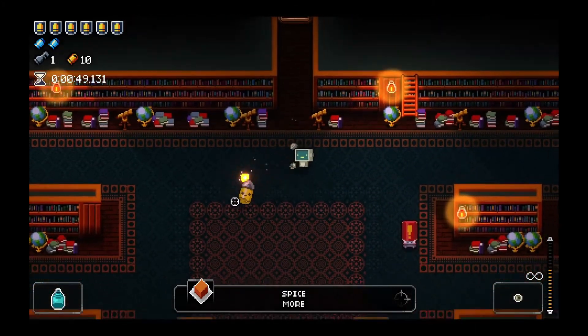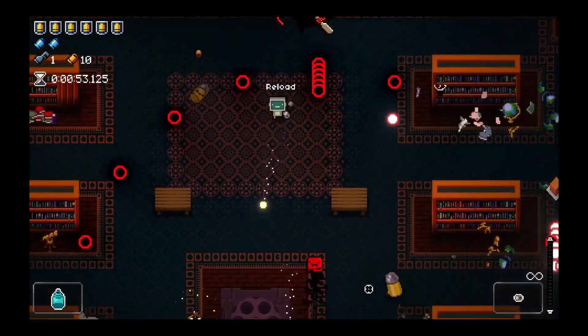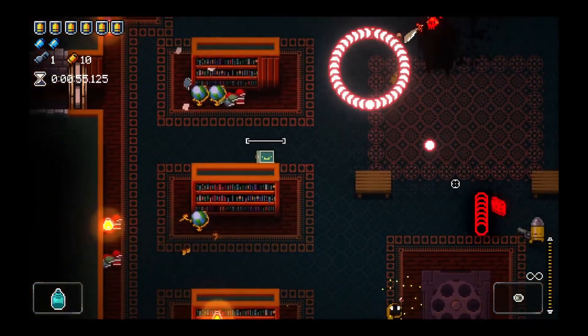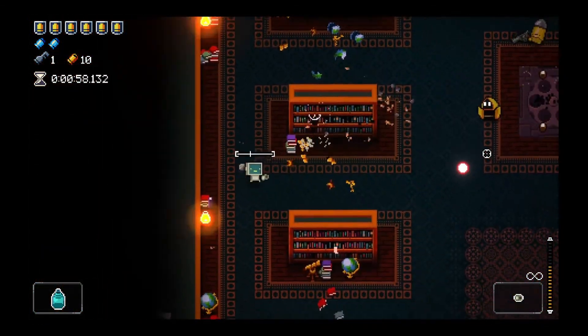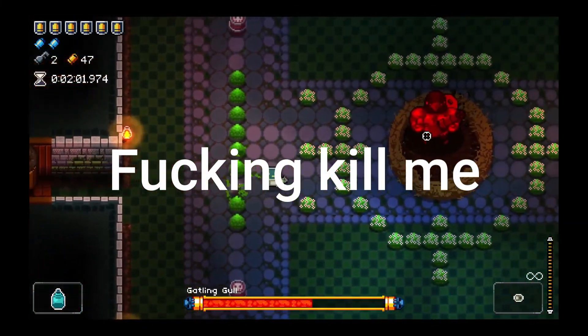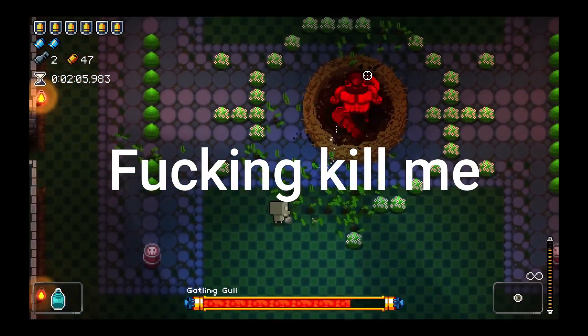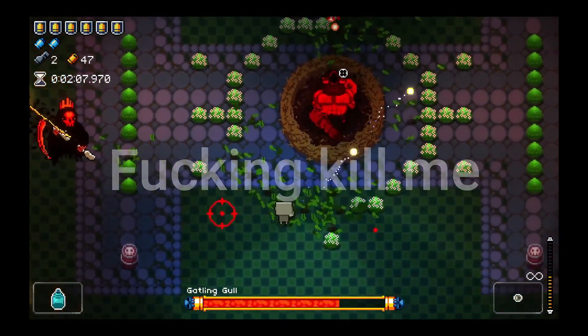Spice is complete and utter bullshit on Robot. Spice is an item that whenever you take it, you lose health but get more damage — and once you take it, you find it more often in future runs. Robot has no health, so you can literally break the game by stacking so much damage increase. And not only that, when it raises your curse, jammed enemies only do one damage because you have armor. It's absolutely broken.